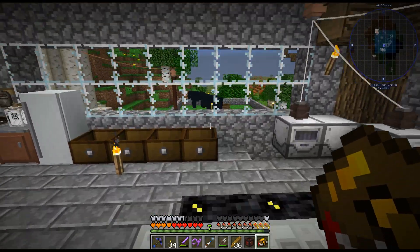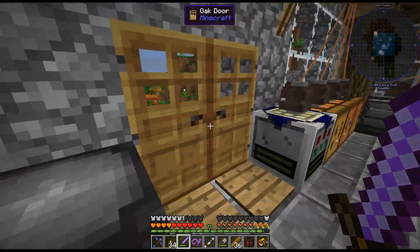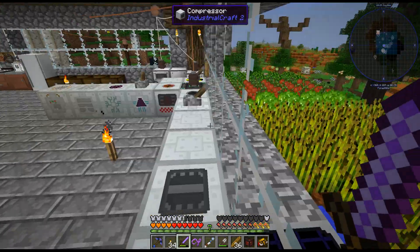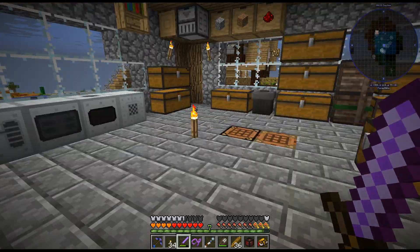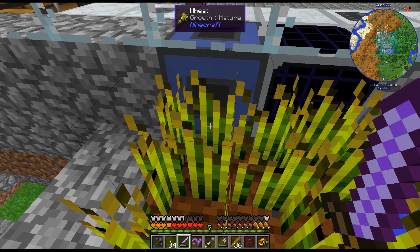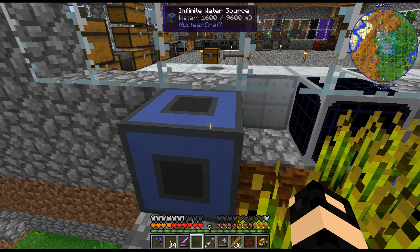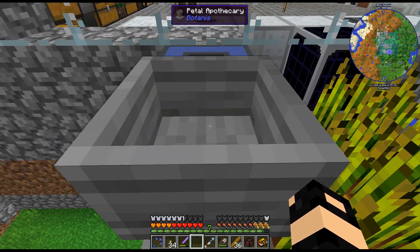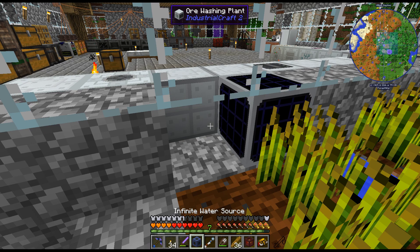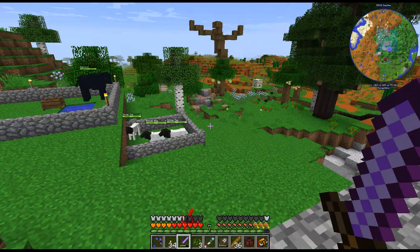I need kind of an open area to do Botania. I'm curious if the water thing here... I'm just gonna borrow this really quick to see — does this autofill the Petal Apothecary? No, it doesn't. I didn't think it did. It needs to be more of like a mechanical user, like an auto-placer, or something that right-clicks on the item.